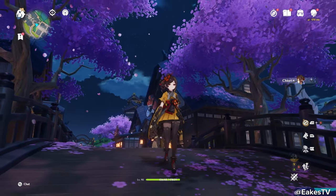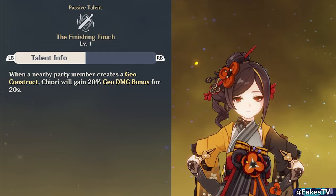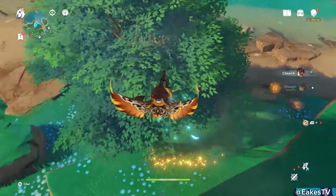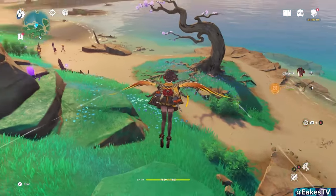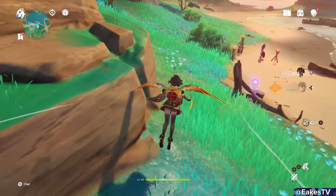Her Ascension 4 passive, The Finishing Touch, grants her 20% Geo damage bonus when an ally makes a Geo construct. Her out-of-combat passive gives the whole party a 10% movement speed buff if any party member has a non-default skin or Wind Glider equipped. This doesn't stack with Anemo Resonance speed buff — just switch the wings and get the speed buff.